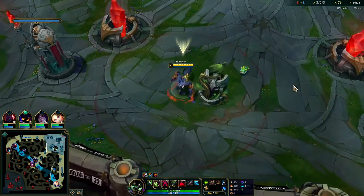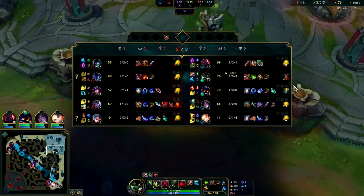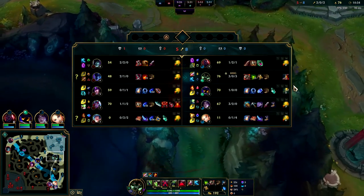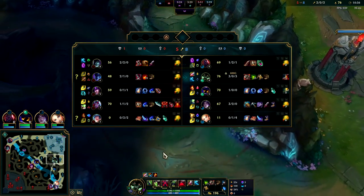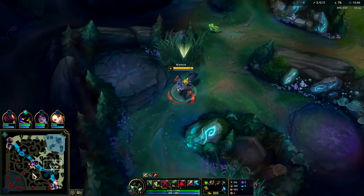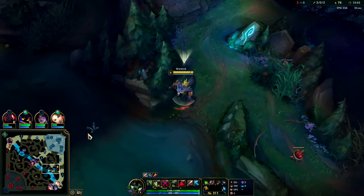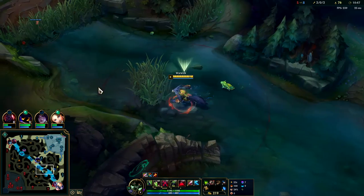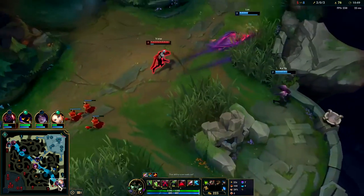Tenacity doesn't interact with suppressions or displacements. They have Syndra stun, Sona stun, Sona slow, Varus slow, Varus snare, Nocturne fear, and York slow — all of that our tenacity will interact with and shorten its duration, helping us stay on top and keep autos on them. We heal off auto attacks from passive, we heal from Q, and from R. Being as close as possible is ideal.